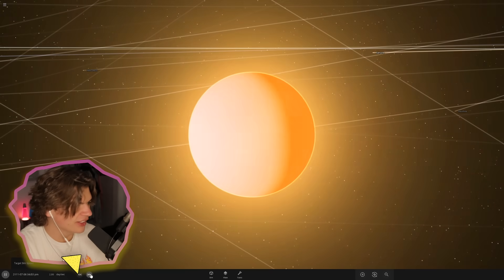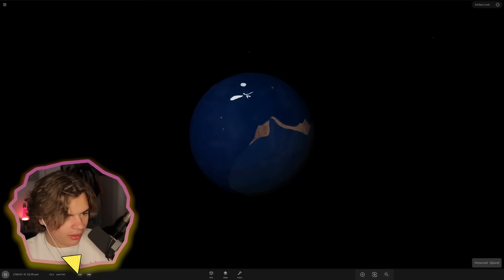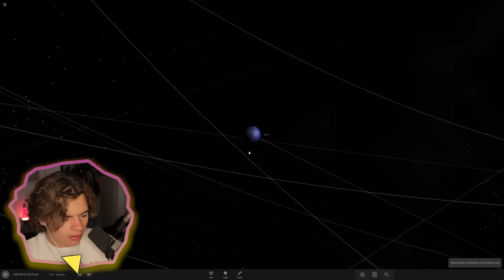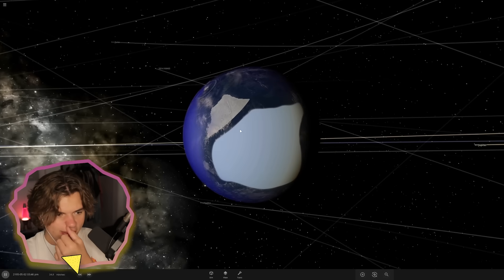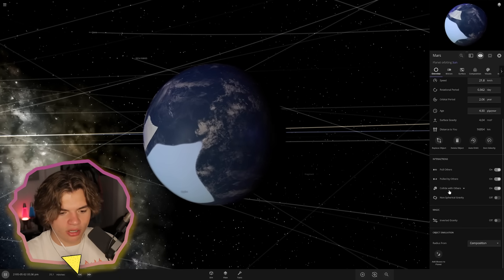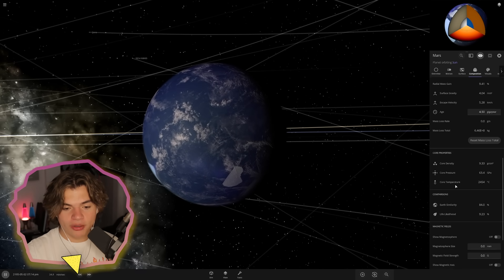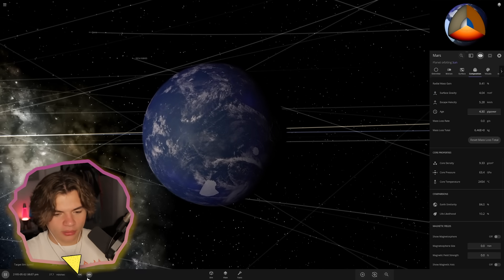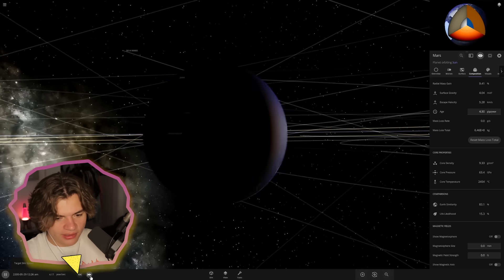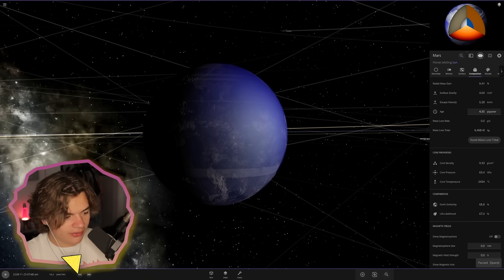The methane rock crashes in. After about 50 more years, you can see there's just a little bit of surface left — the methane did help with the ice. Zoomed out, this is what Mars looks like now. There's a little too much water. Our life likelihood is at 9 right now — let's give it a few more years. We had it at about 60; let me see if adding methane ruined it. It's actually at 70 now.